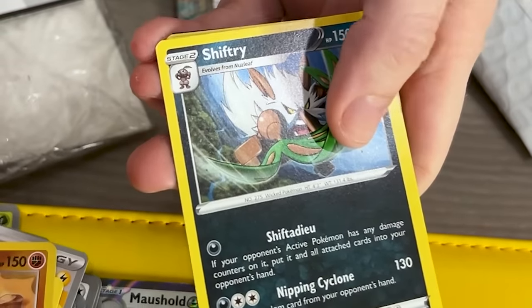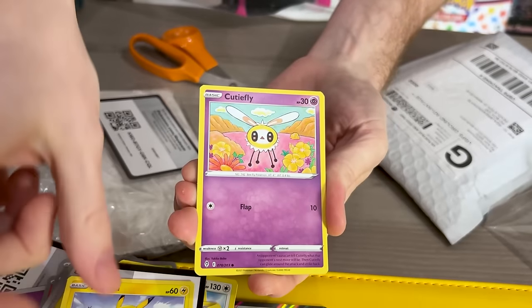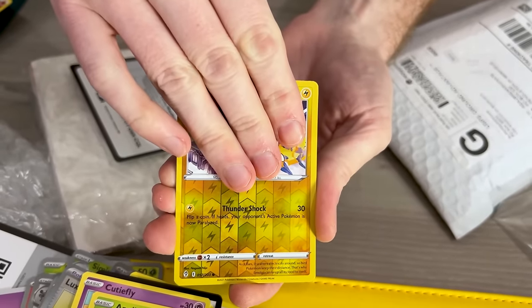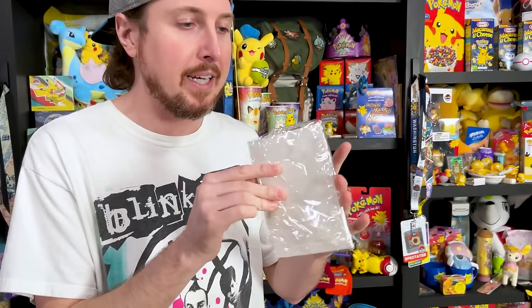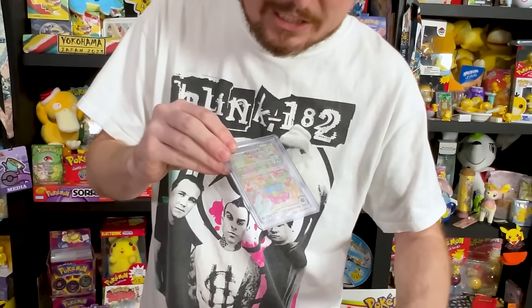Can you imagine if there was a Moonbreon in here? We got Eevee, going into Pikachu, Cutiefly, Applin. But this Venusaur — Danny, I know you spent a long time trying to open up this package, I don't think I want to spend as long. Don't cut the card. Oh, it's in a top loader, so I would have been fine. There we go — Venusaur EX Special Illustration. So that means we got to add both of these in.